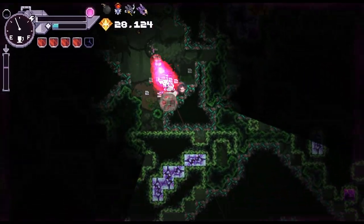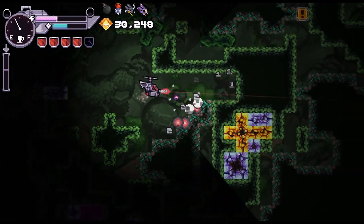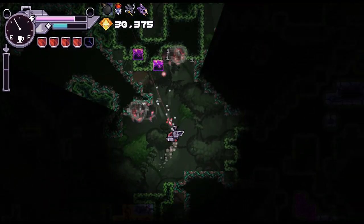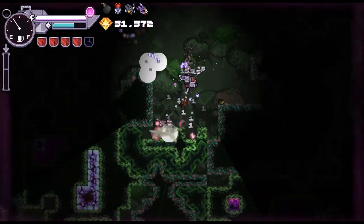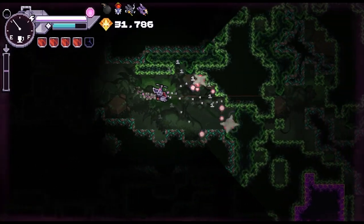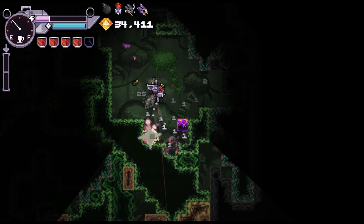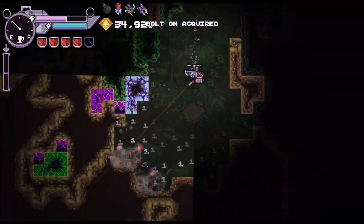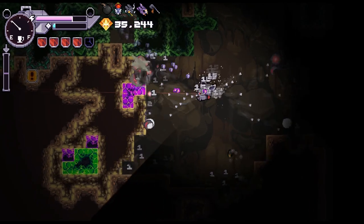Just used our special ability. Just keep going. Down we go. Oh that's a huge bit of purple. Shoot out of the back - well yeah, why not?